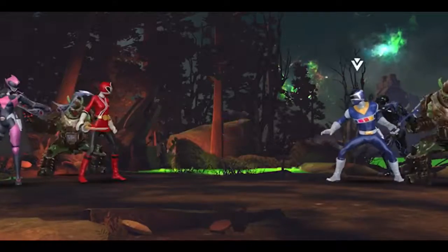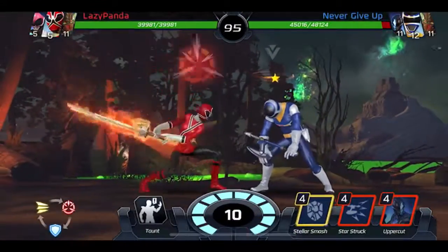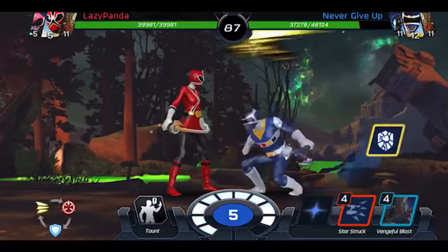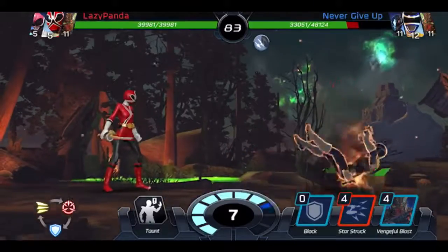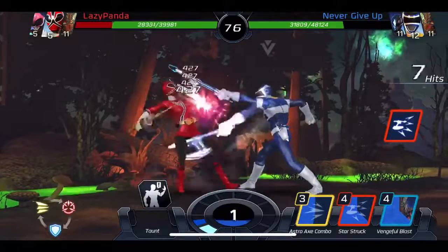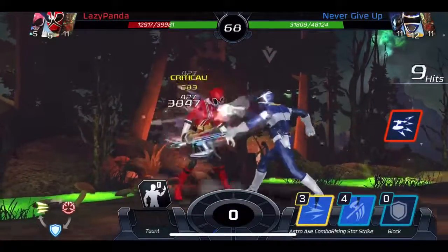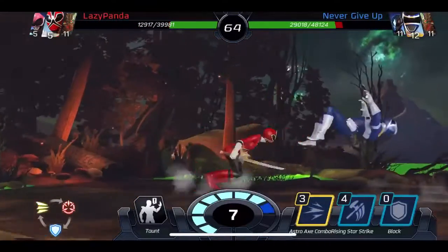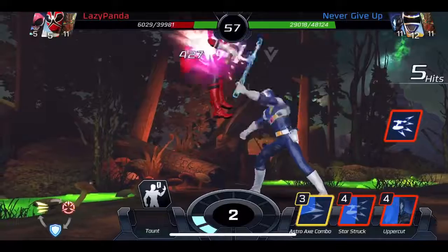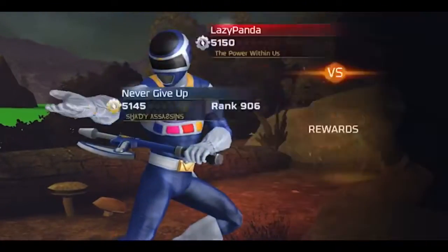Now we face off against Lauren who has double blocks - this is a little tricky. If you're not heavy in the red breaker cards it could be difficult because they have blocks ready for your strikes instantly. This player wasted too much energy. He must have had a block in his primary slot. I do the astro combo and he dies because he wasted too much energy. On to the next match.